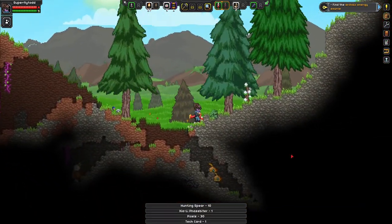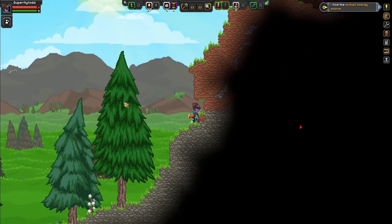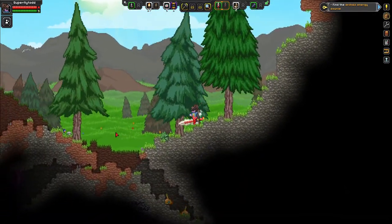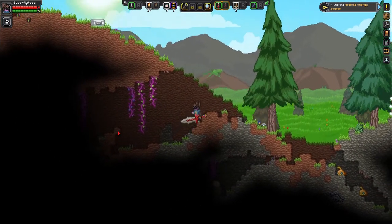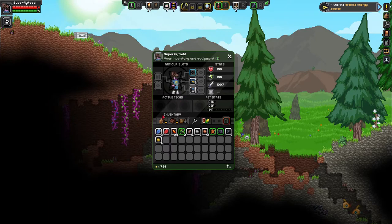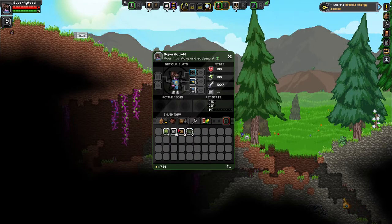Don't worry about going down this way. I'm getting stuck — that's what I'm worried about. This is like a dead end and we didn't find no shrine. We have no dirt... I don't think we have any dirt. Actually, we have two blocks of dirt. We have a bunch of this, though.